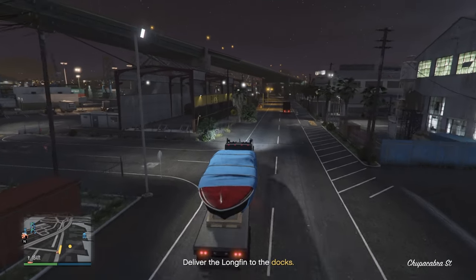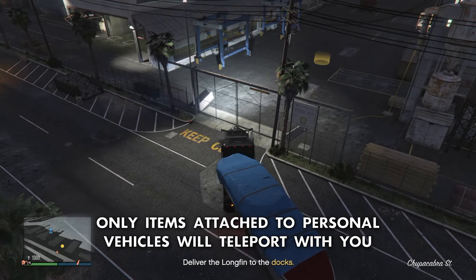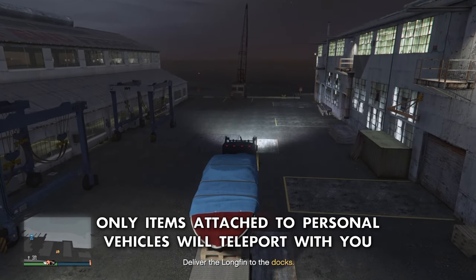It's worth mentioning that crates and other items can only be teleported to a drop-off if they are attached to a personal vehicle. Warping with any other vehicle will simply leave the item behind.